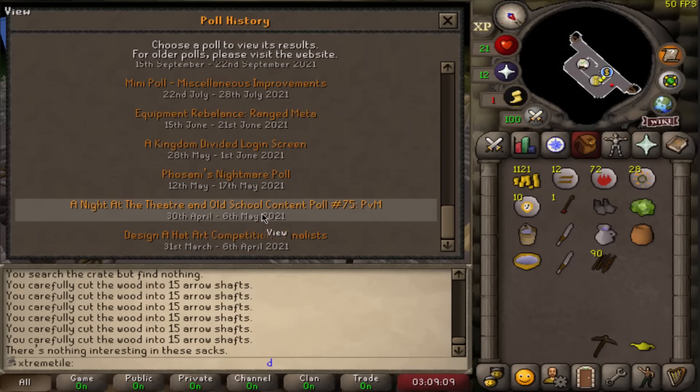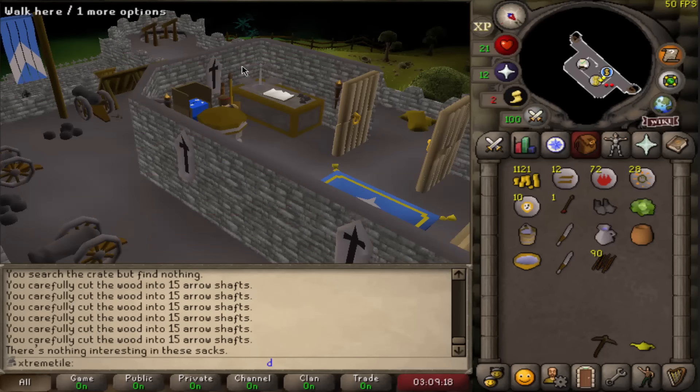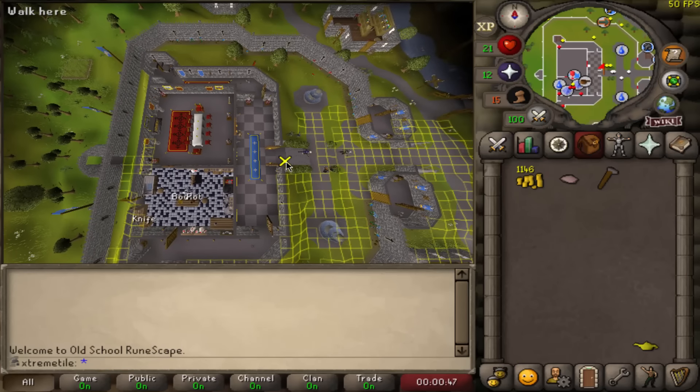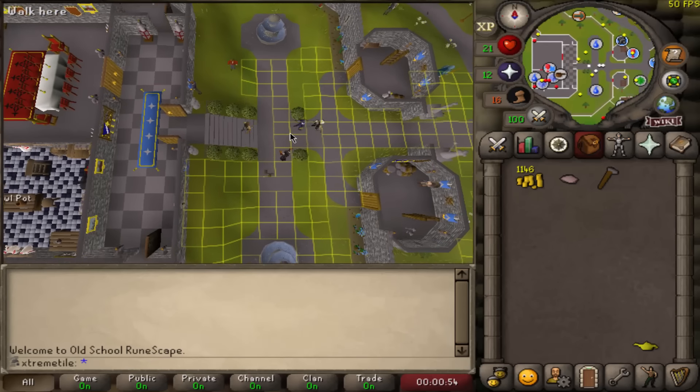We just killed an imp and we got a hammer. That means if we ever access an anvil, we just actually unlocked smithing. That is like our third or fourth imp kill — I don't know how long this grind's going to take.